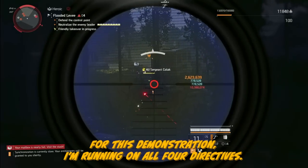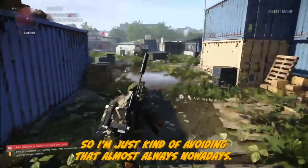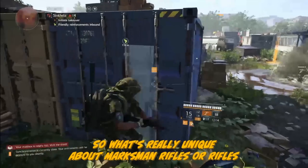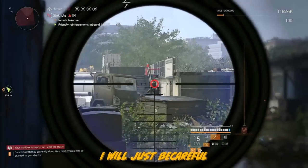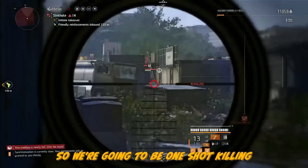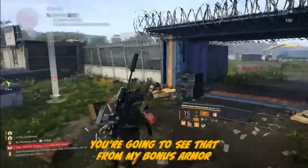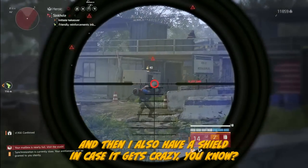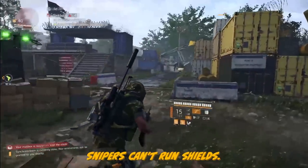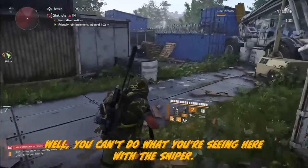For this demonstration I'm running all four directives — not the fifth one, the broken armor directive, because it's always glitching out. So this gives us 100% more XP. What's really unique about rifles is they don't require a lot of ammo but the game gives you plenty. We're one-shot killing right out of the gate — without memento trophies. We have amazing survivability from bonus armor, and I also have a shield in case things get crazy. Snipers can't run shields, so you can't do what you're seeing here with a sniper rifle.